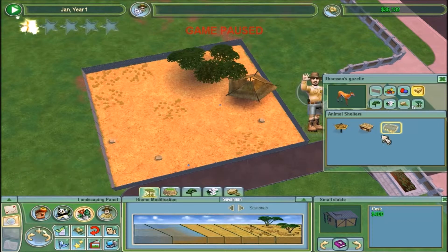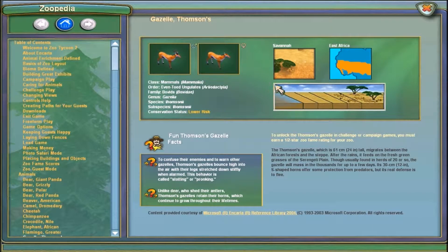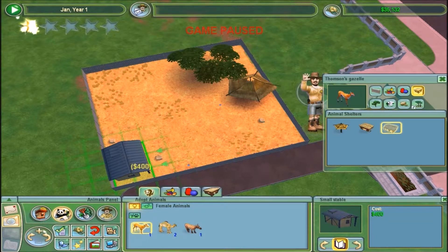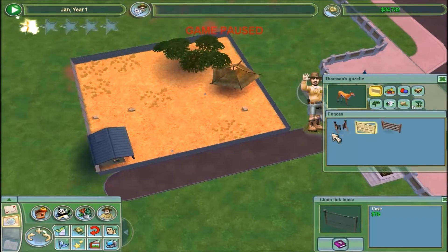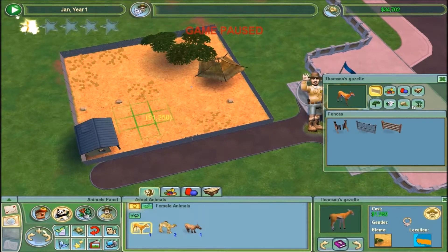This food dish is good for ungulates, this one's better for non-ungulates. Are these ungulates? Even-toed ungulates - yep, they're ungulates. It says animals with hooves, so gazelles probably have hooves. And I think the exhibit's ready, so now I just need to put in the actual gazelles.